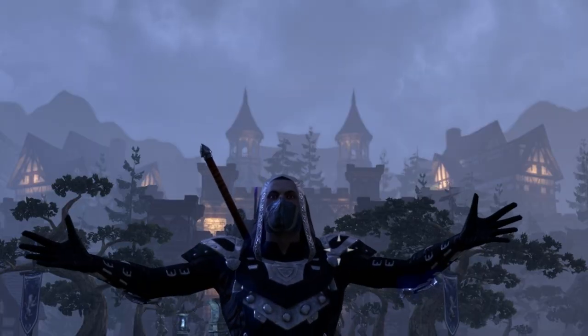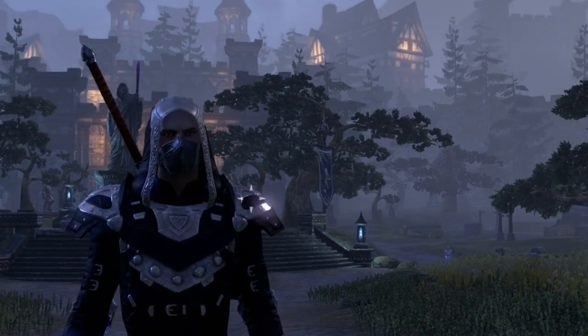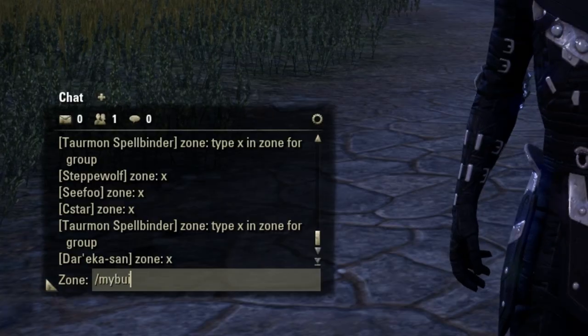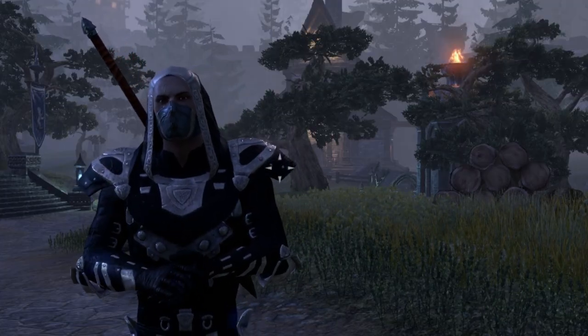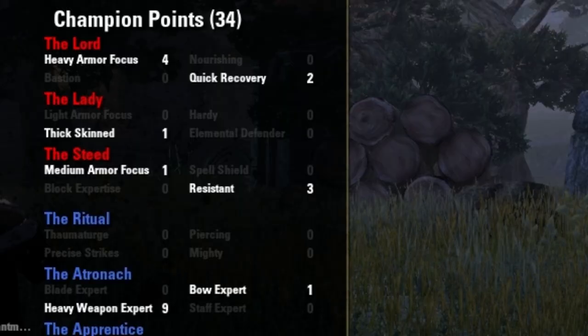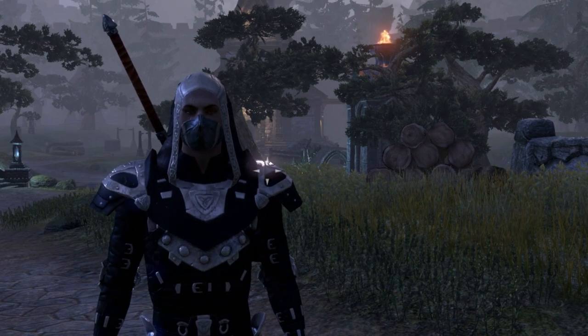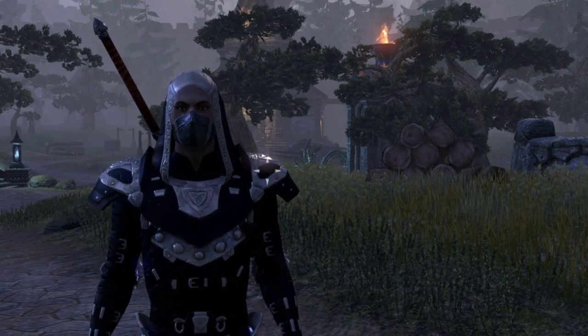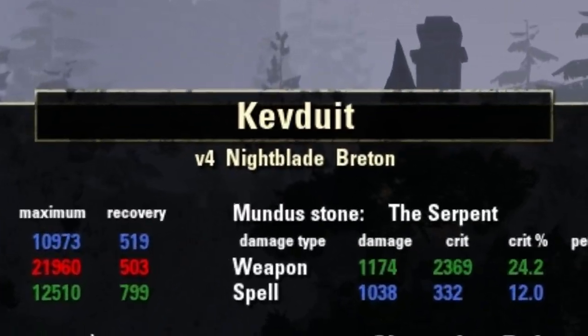The next add-on is My Build. Have you ever wondered what the heck kind of monster you've created? Look no further. By typing slash my build, your game will organize everything about your character, giving you a much more detailed look at everything you have equipped, all the champion points you've used, which Mundus Stone you're currently using, and everything you could ever want to know about your character. And most importantly, it tells you your character's name.